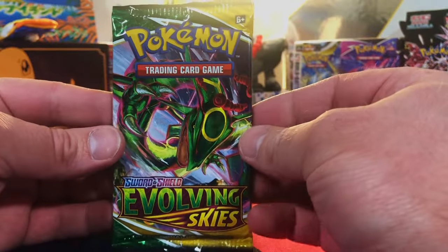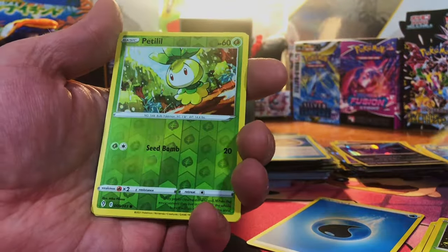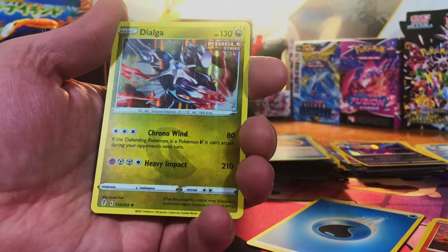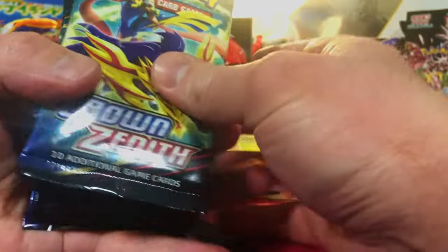One pack of Evolving Skies — if we were to pull that Moonbrion. We got a Petitlil and a Dialga Hollow. We're getting all the hits, people. Crown Zenith — twelve packs.